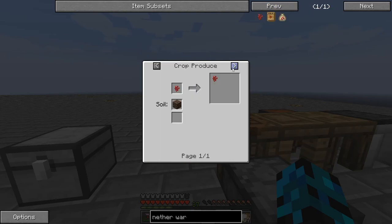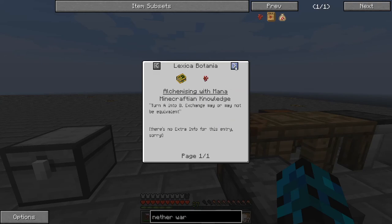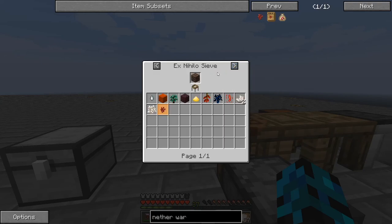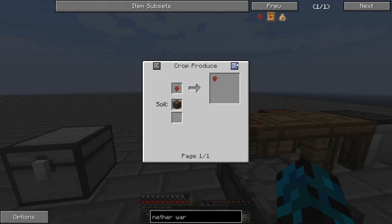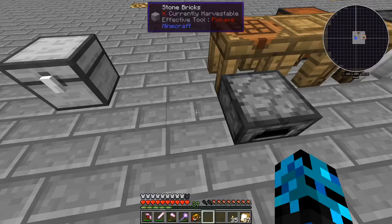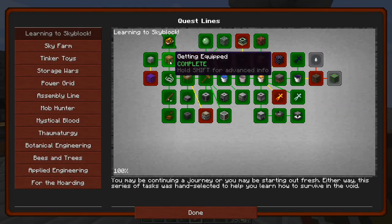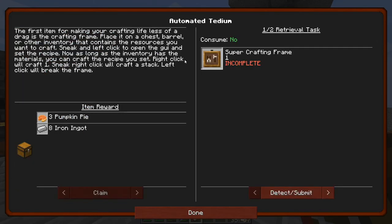Maybe hold off on this because I still need Netherwarts, and I don't think we can get Netherwarts until we go to the Nether. Crop Produce, Shape Crafting, Blaze Rods and a Mana Infuser - we can sift Soul Sand. That could be a thing. I think that's what I actually need to get into next, so let's take a look at this and go ahead and complete this.